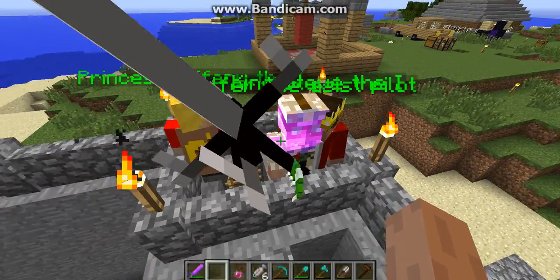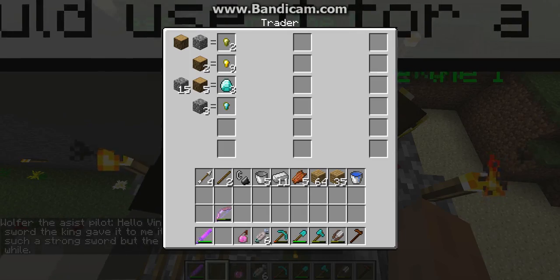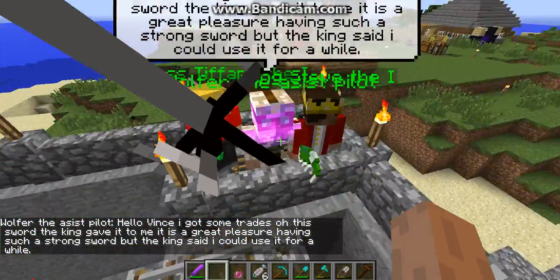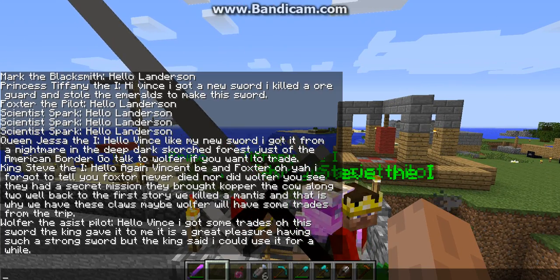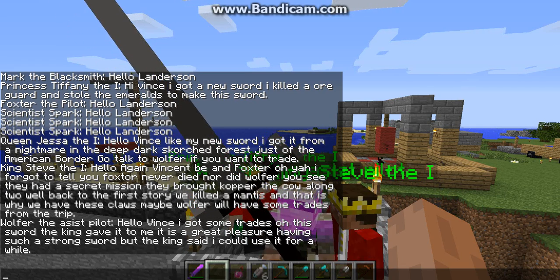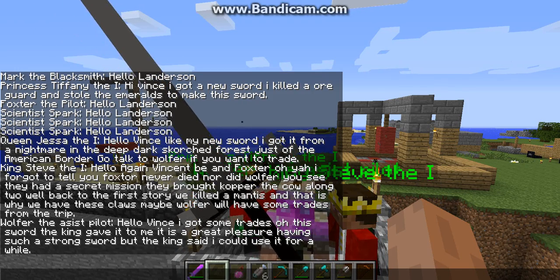This is Wolfer. He is kind of weird. He's Foxtor the Pilot's brother. Also, he's the sis pilot. He has this Royal Garden Sword. Hello, Vincent. I got some trades. Oh, this sword — the king gave it to me. It is a great pleasure having such a strong sword, but the king said I could use it for a while.